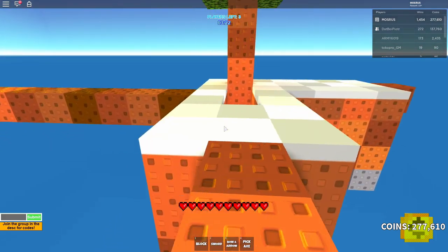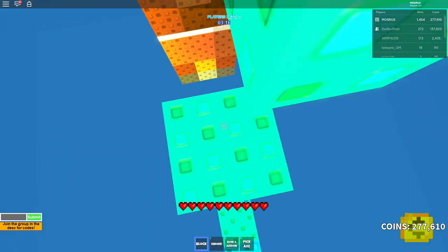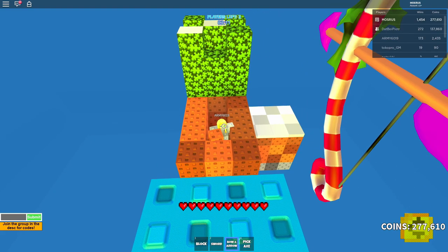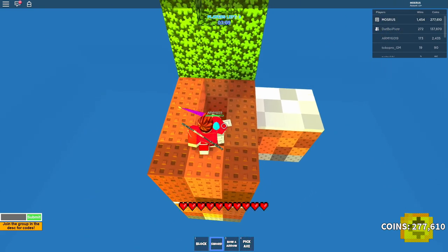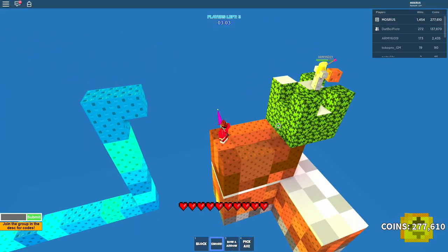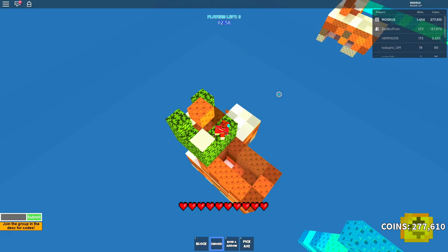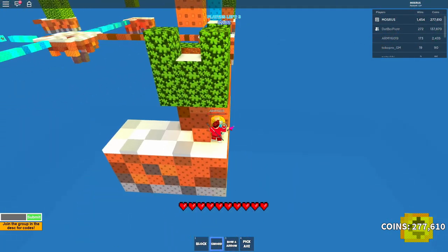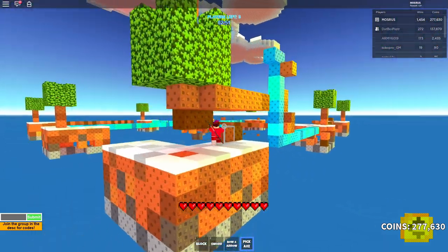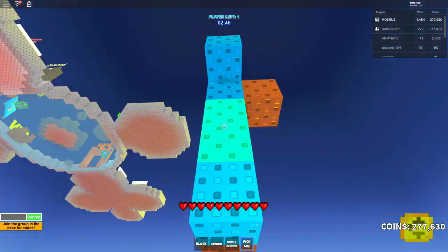My next tip is getting the high ground — always get the high ground. This allows you to have more control because this person here doesn't know what move I'm going to do next. Maybe I'll bow them, maybe I'll come to them and hit them as much as possible. Getting the high ground is important because they can't get up there easily. High ground is great because you know where you're going and where your blocks are, and other people don't.